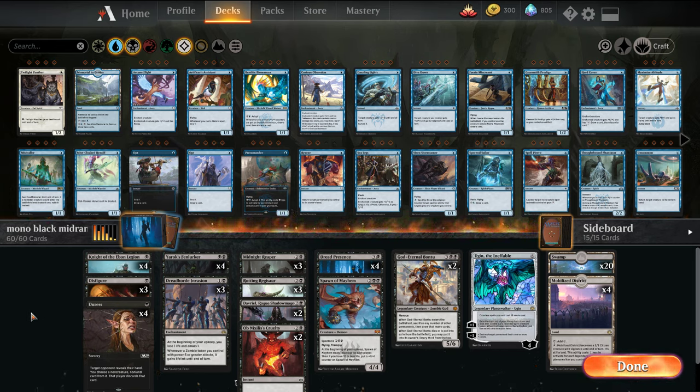Now we're looking at a mono-black midrange deck. This saves on the dual lands. I don't know how good this deck will be, so we're going to have to play some games with it. But the premise is just really powerful black spells with some disruption.